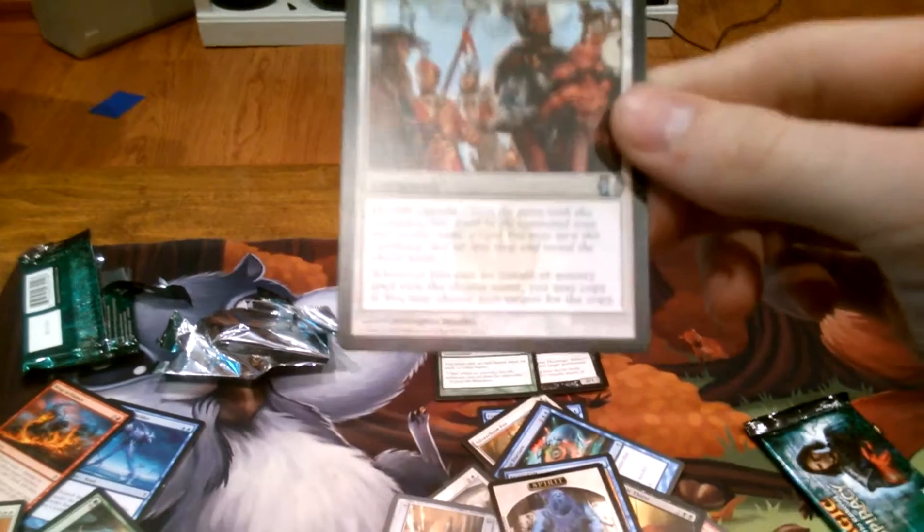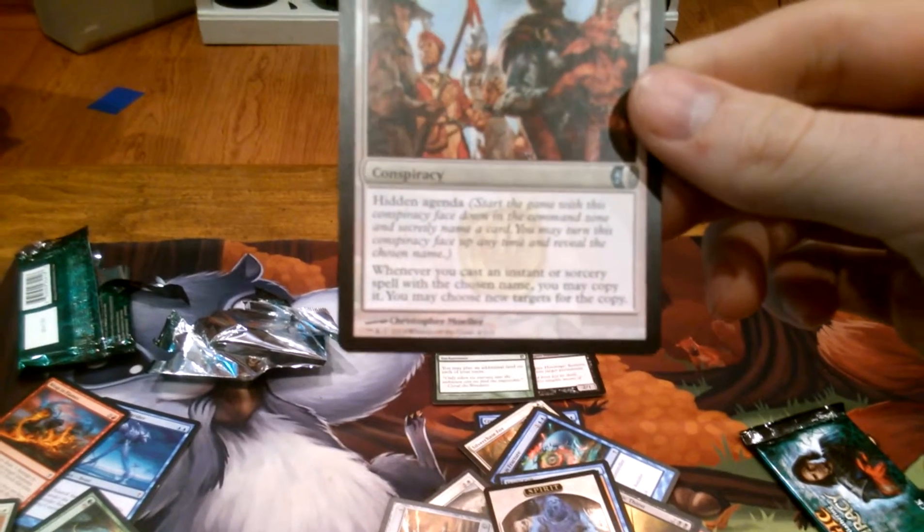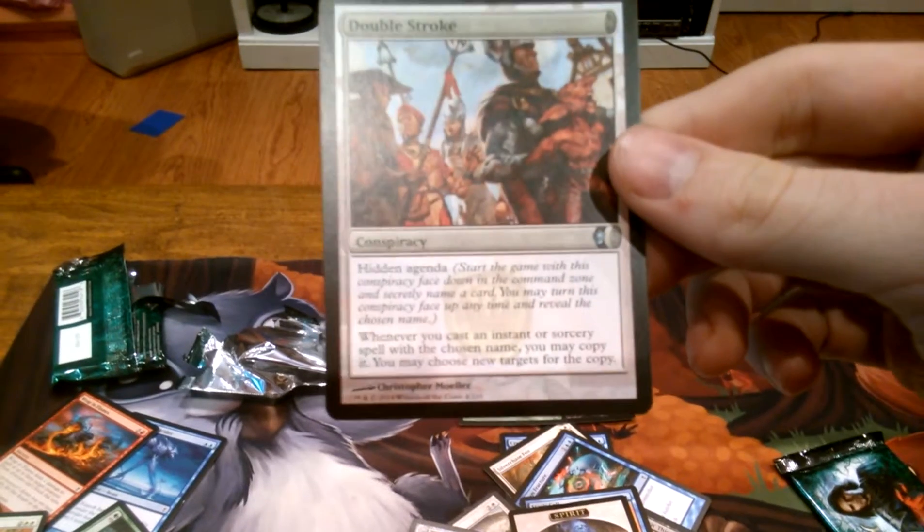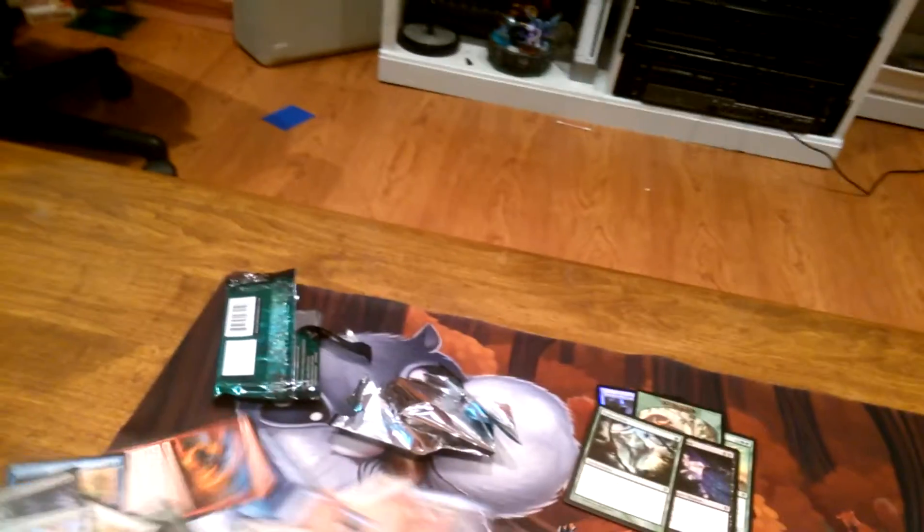And our rare is Exploration — that's going in my EDH deck, unless you guys can offer me something good for it. That's such a good card though. Our conspiracy is: whenever you cast an instant or sorcery spell with a chosen name, you may copy it and choose new targets. So that's pretty good.